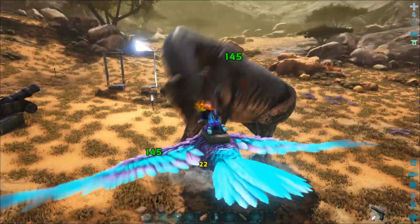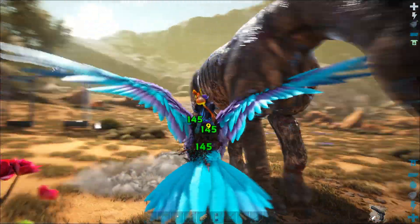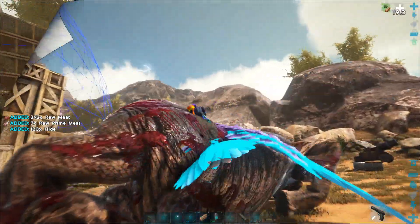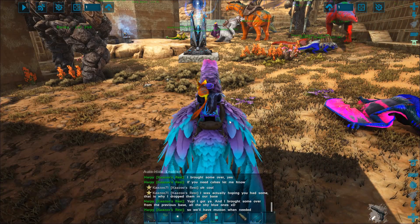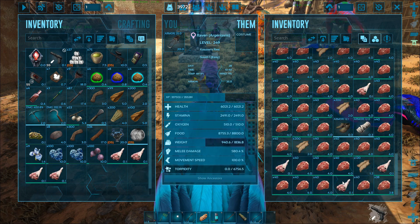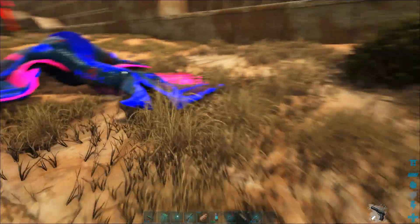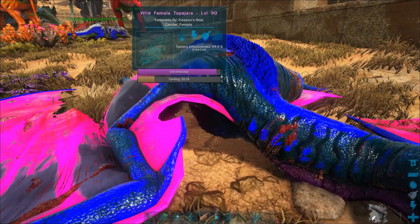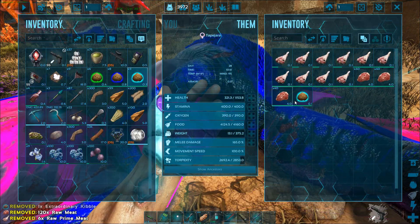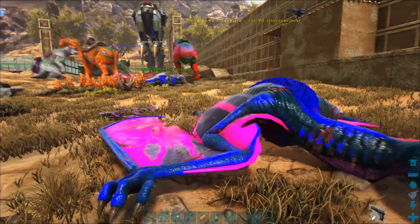This episode is not going to be some super exciting life-and-death danger type stuff. I just want to show you guys a couple things I'm doing around the base - not boring, just what's going on as we're building and working on things. You may not know how to do these things, so if you watch you'll see. I'm grabbing this prime meat out of the Argentavis and throwing it in the Tapejara, then we're going to work on her garden.